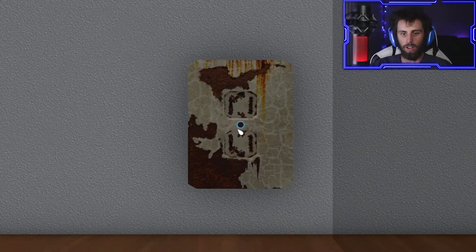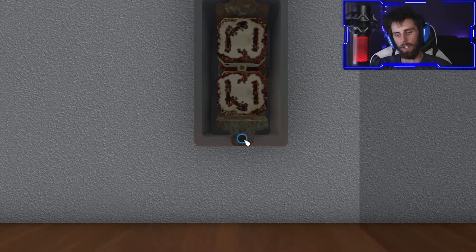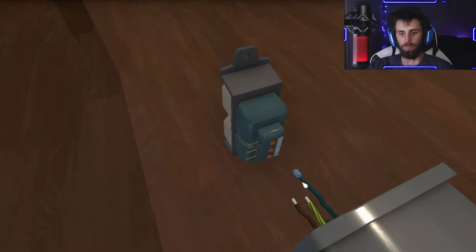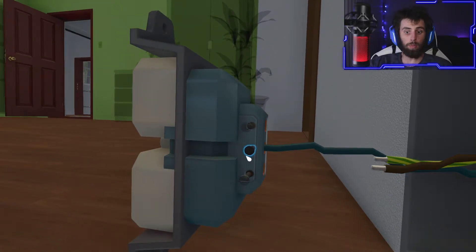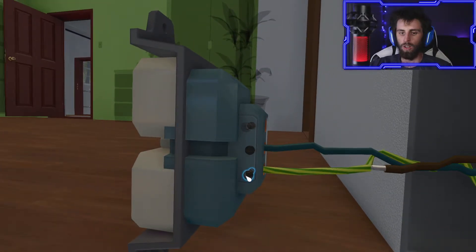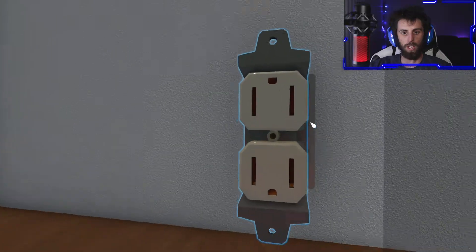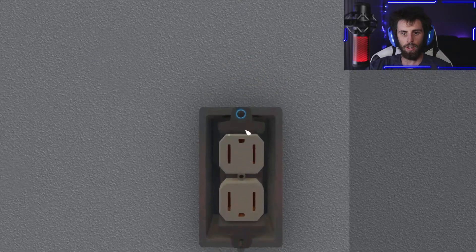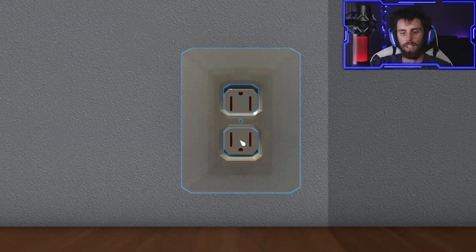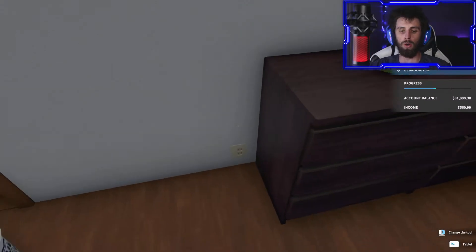So we're learning electrical and painting in this house. Eventually we get skill points and then we can do all of this faster - it'll probably just be like bam bam bam. I like the fact that it tells you the objectives in each room that you go to, so it's not just the whole house where you gotta search. We're done in this room - bedroom check! In this room we need to paint with specific colors.